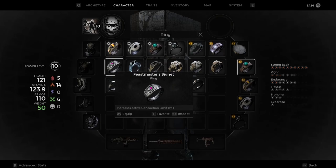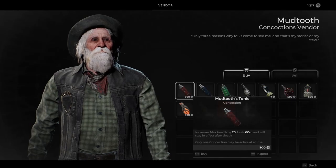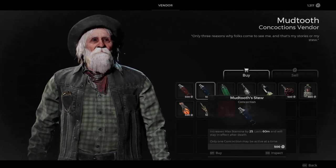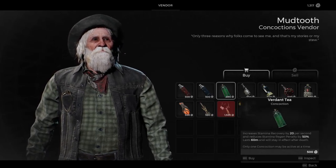The next item is the Feastmaster Signet Ring, which increases your active concoction limit by 1. This is huge, as concoctions are consumable items that help increase max health, armor, movement speed, experience gain, and much more. They also last for at least an hour or longer once activated.